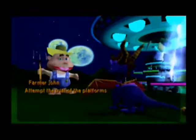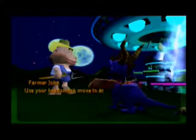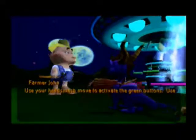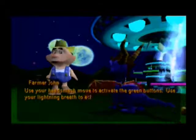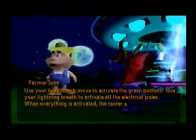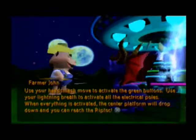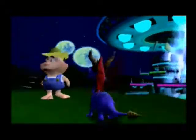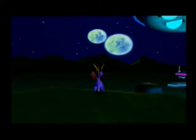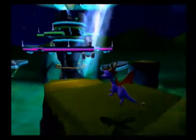Attempt the trial of the platforms? How do I solve the puzzle? Use your lightning breath to activate all the electric poles. Everything is activated, the center platform will drop down, and you can reach the rhinoc. Attempt the trial of the platforms? Yes. Alright, so electricity breath — we need that.